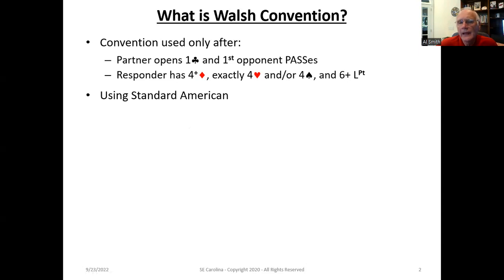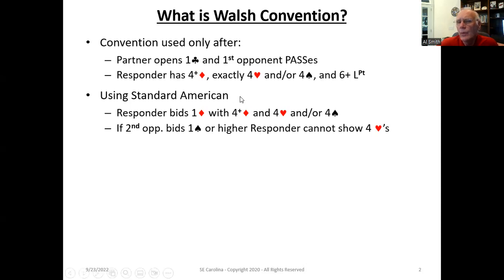Let's look at this in the context of standard American without Walsh. With a hand that has six plus points, four plus diamonds, and four hearts and/or four spades, you're going to bid one diamond. You're not going to bid one heart or one spade. If the second opponent bids one spade after the responder bids one diamond, the responder with four hearts is never going to get the opportunity to show the heart suit later if they've got less than or equal to 11 points. So by bidding one diamond, they're forfeiting the opportunity of potentially finding a four-four heart fit.